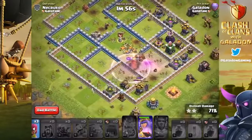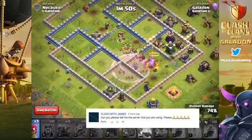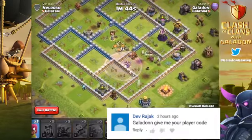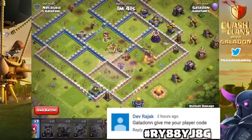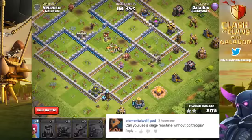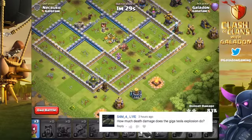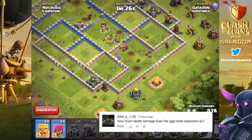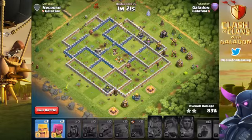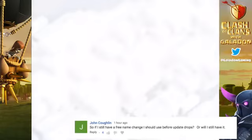I'm not using a private server - it's a dev build. My player tag is shown on screen for those interested. You can use a Siege Machine without CC troops, but only the ground one will have any effect as it goes through walls. The Giga Tesla explosion does 1,000 hit points in the developer build - not sure if that will be the live value. If you still have a free name change, you will still have that after the update drops.